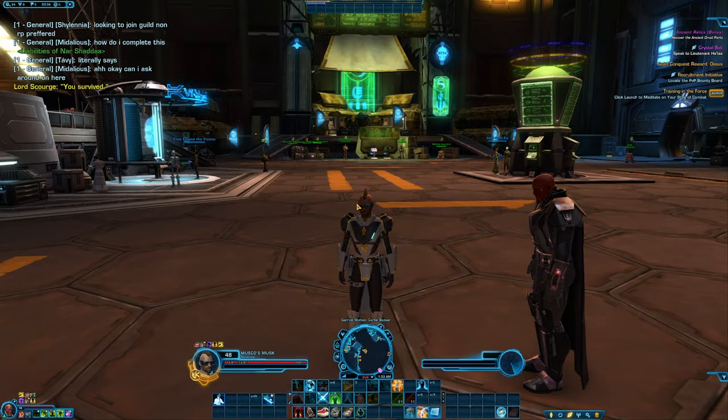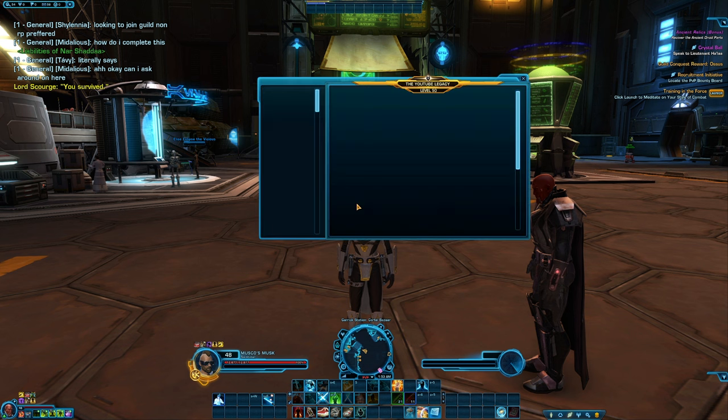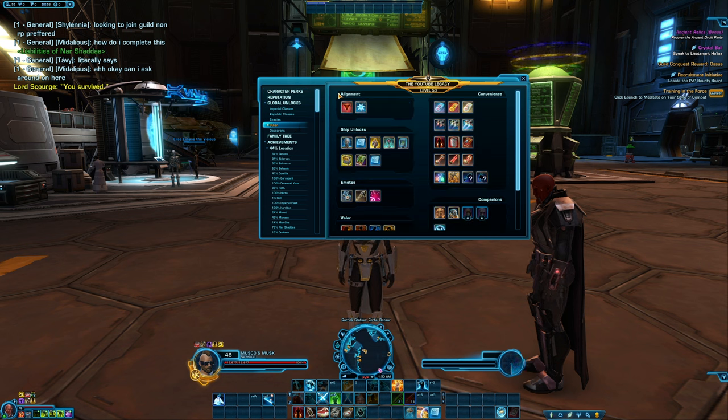I've seen a lot of people asking how they can use the counterpart faction on their current combat style — for example, Republic players who want to play as a Sith juggernaut as their secondary combat style. All you need to do is have the Light 5 achievement for the light side and the Dark 5 achievement for the dark side. Press Y to open your legacy, then go into the other tab and look in the alignment category. If you have both of these achievements you will be able to choose any particular type of faction-based combat style on any of your classes.